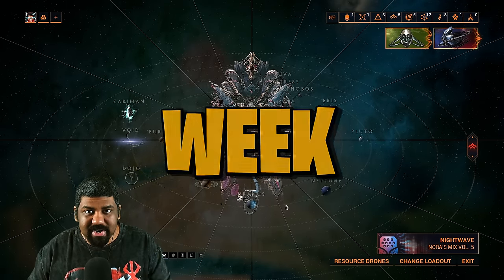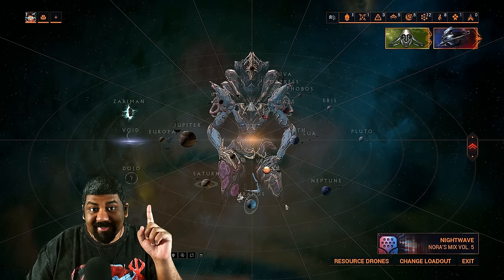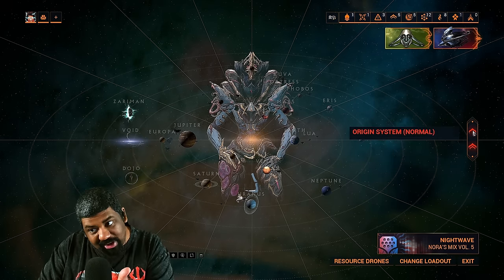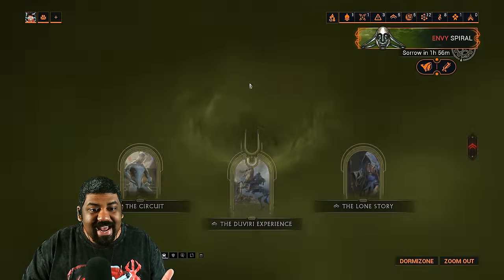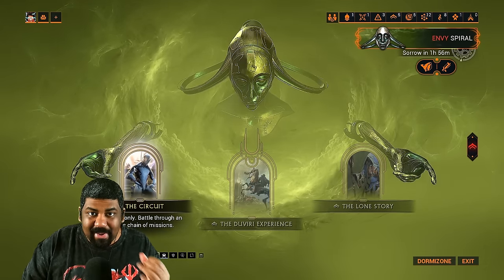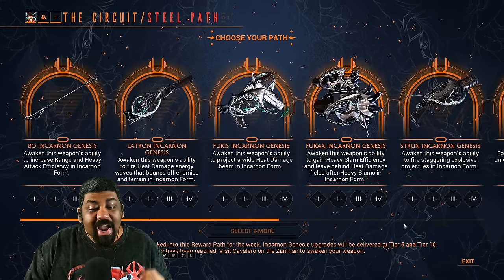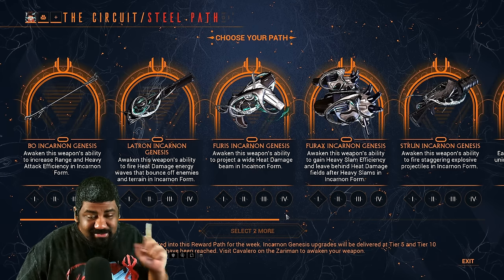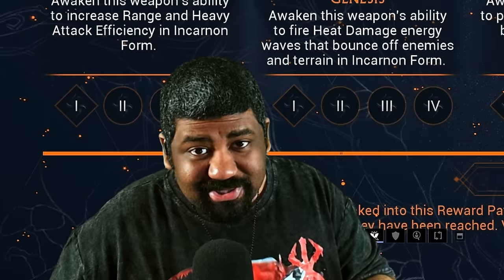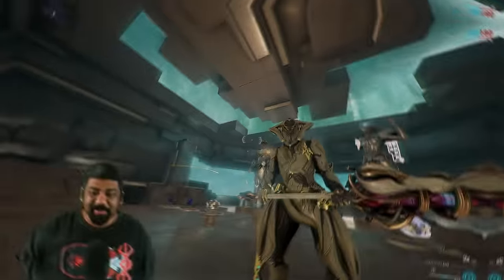These Incarnate Adapters come in a rotation every week. To get access to them, you must have access to Steel Path — that's it. Once you've completed your Duviri Quest you can do the Circuit in Steel Path, where you get access to these Incarnate Adapters every week. You can only pick two per week, so definitely use that tier list to see what is worthwhile. If you're watching this during this week, definitely get yourself the Latron and the Strun.